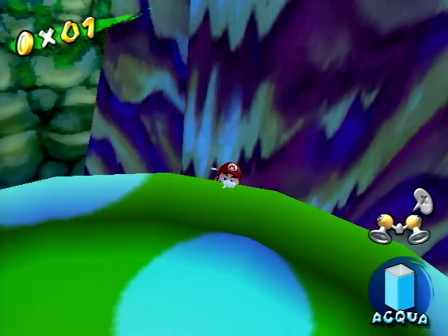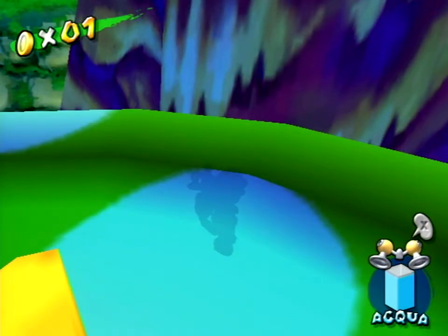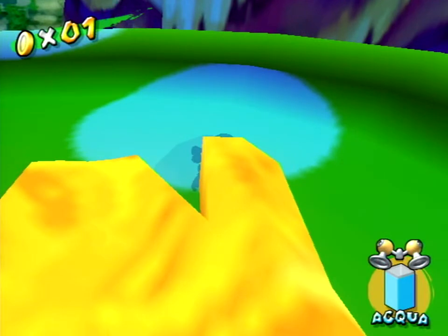Now here comes the tricky part. Press B so Mario lets go of the mushroom and starts sliding along the side of it. A split second after Mario starts falling, start hovering. It can take a bit of practice to get this timing down consistently, but it's not too bad. As soon as you start hovering, hold down on the control stick and don't let go.